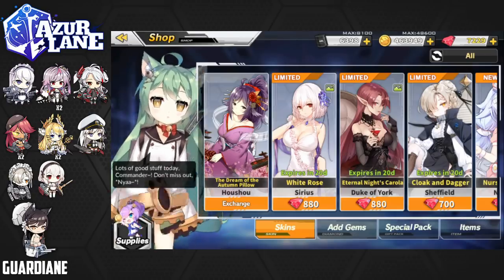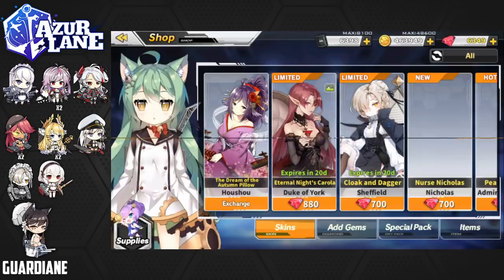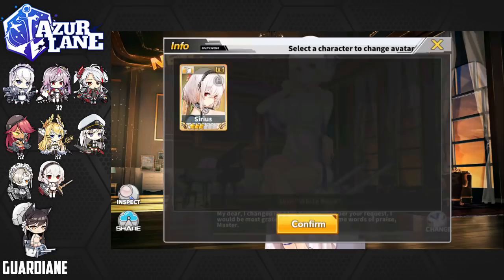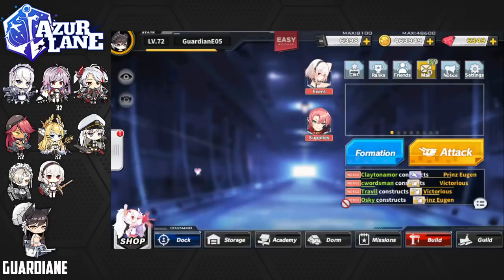And finally, we will wrap it up by getting the White Rose skin for Sirius. She looks absolutely amazing — so elegant. Sirius's voiceline: 'My dear, I changed into the new outfit as per your request. I would be most grateful were you to offer me words of praise, Master.' I like the background — you can see a little Manju painting back there. They should totally make a print of that and sell it — it's pretty epic. We're going to change her into this and get all of these girls styling. That's going to conclude our shopping spree.